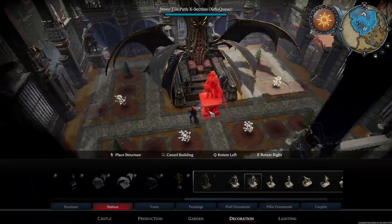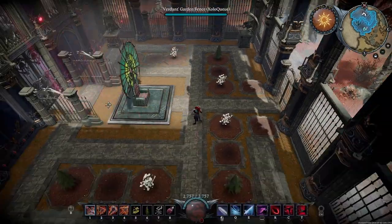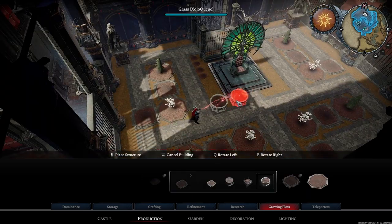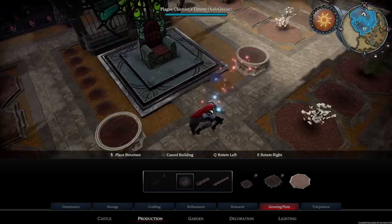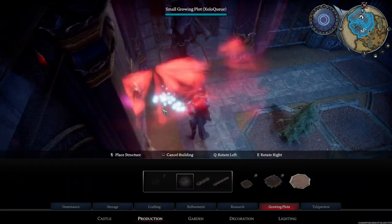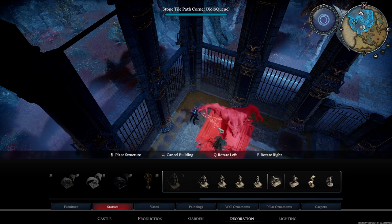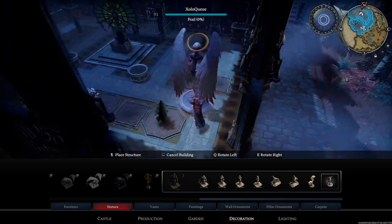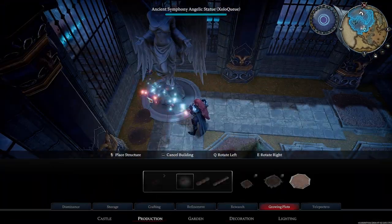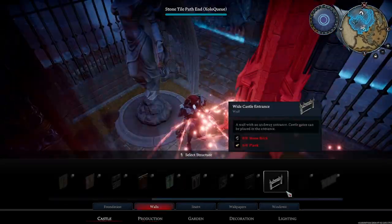I added a couple of statues in the back, and this is the part where I decided to get rid of the Throne of Darkness — it takes up too much space and I wanted something a little bit more inviting, so I went with the Gloomrot Throne. I was tediously going around trying to make sure the placement of the flowers was going to be aligned correctly. I also started experimenting with statues, trying to figure out what I wanted in each corner, and it was a challenge trying to get the flowers to not clip too much through the statues.